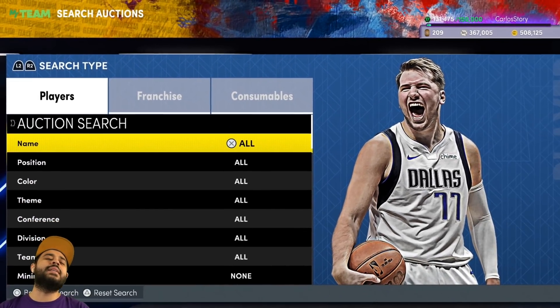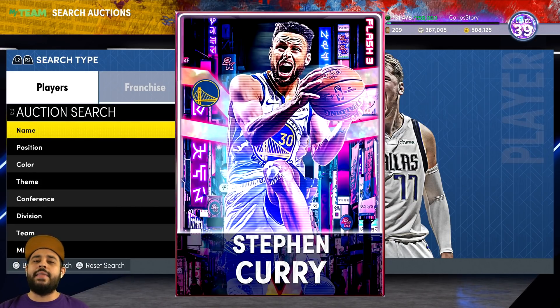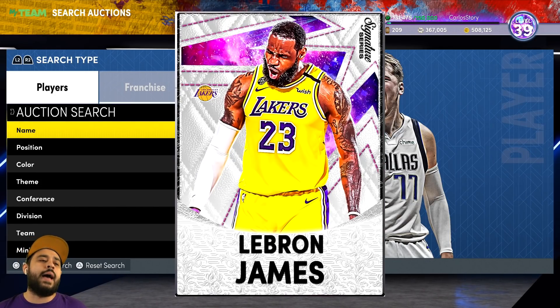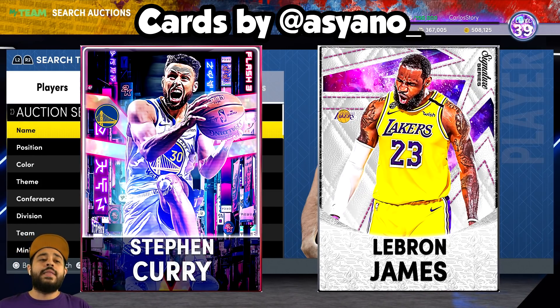Today we're going to be having over 1,000,000 MT in MyTeam, and we're going to be saving that MT for when we start getting the Galaxy Opals, those Dark Matters and everything like that. Now obviously 2K22 could potentially drop a new Kobe — my favorite player of all time — or something like that, so things could change.